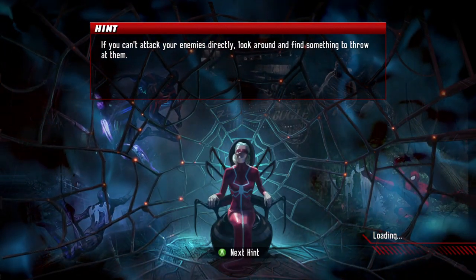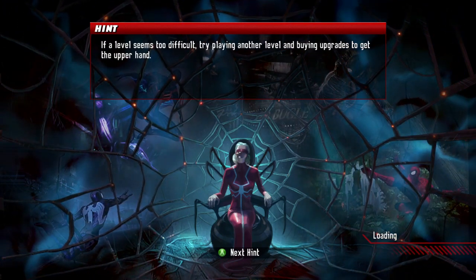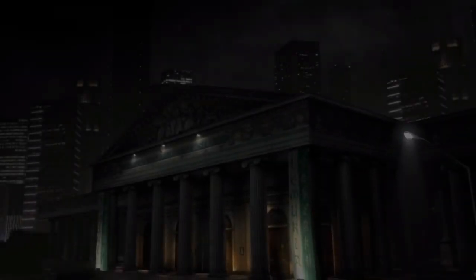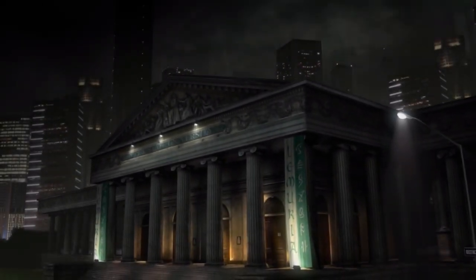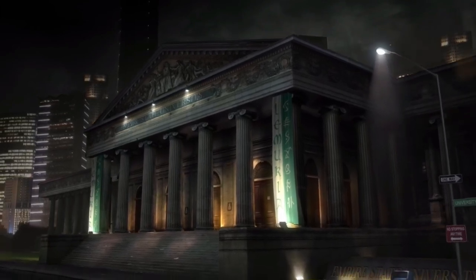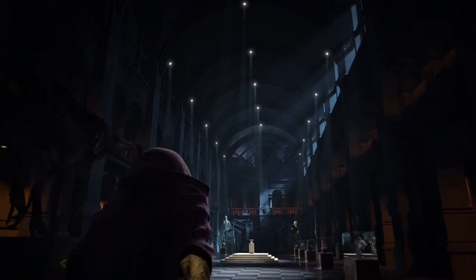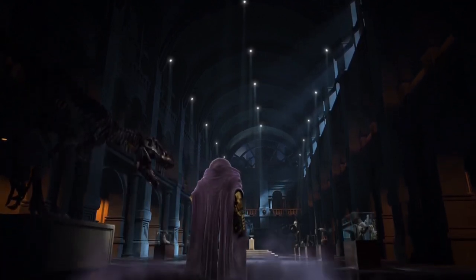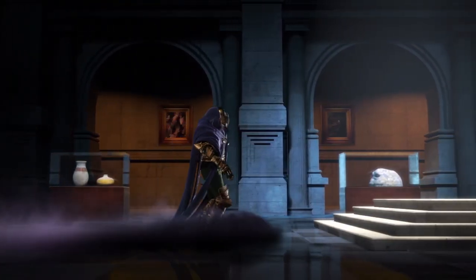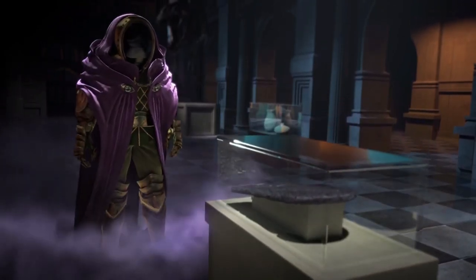If you can't attack your enemies directly, look around and find something to throw at them. Back to the game — last time I had problems. Hit the museum section.